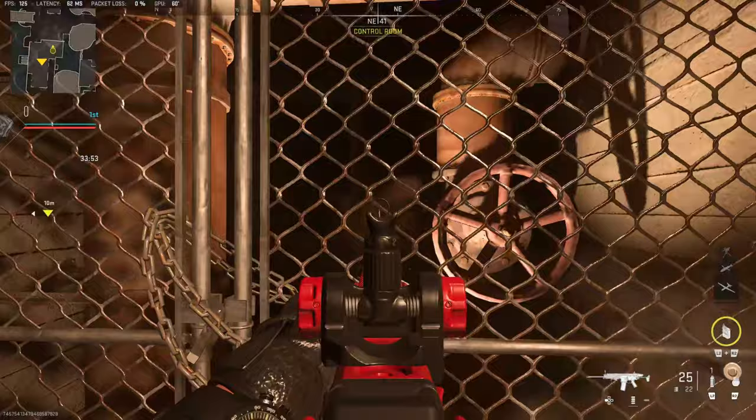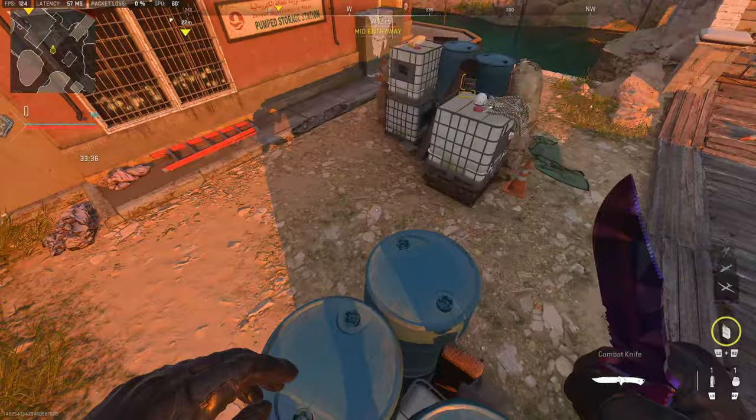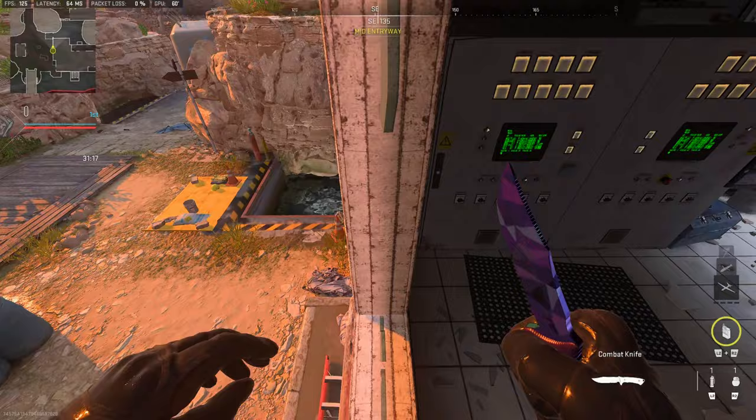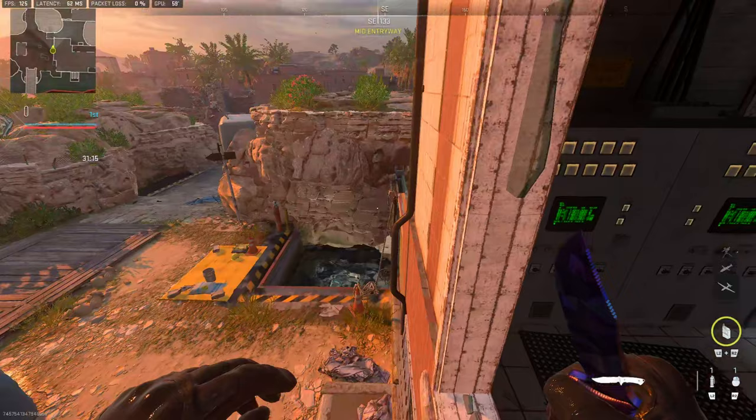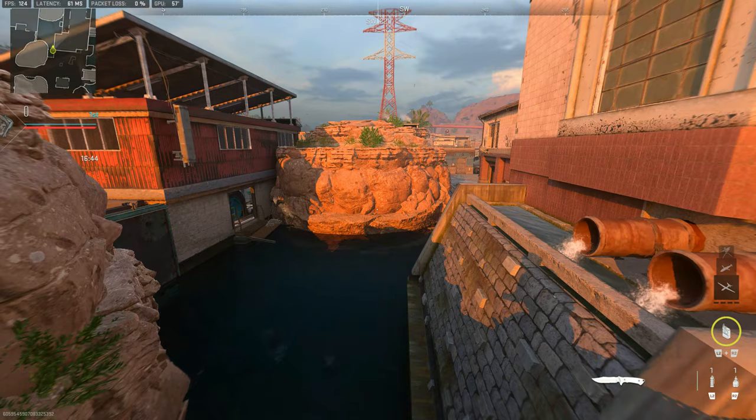Obviously you can also shoot through from the inside if you can hear people outside. Most people know this, but from these crates over here you can jump inside the window — you can do it from these crates as well but you have to strafe-jump to reach it. When you're on top of this window ledge you can actually jump and land on the edge of this wall right where that rope is.